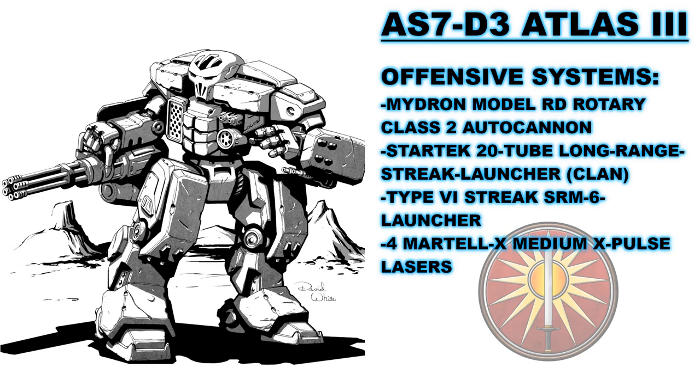Every one of these systems is meant to work together. At the short-range bracket, the SRMs and pulse lasers work together to erode enemy targets. At long range, to break enemies down on their way in, they will be hammered by the RAC-2 and Streak LRM-20. It can also mix and match weapons as needed, as long as this does not critically overheat the battle mech while laying into its target.